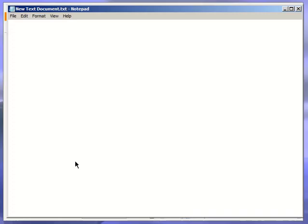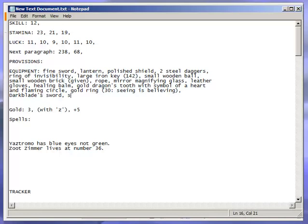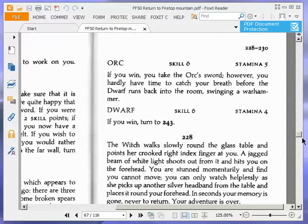If you win, turn to 243. We also have a sword — another sword for some reason. We also have dark blade sword, now we have another sword. I don't know what the point of it is. Alright, turn to 243.